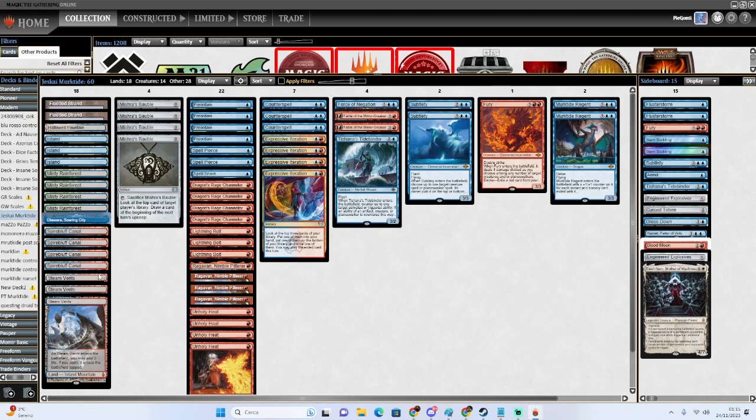The idea behind the deck is that Fable of the Mirror Breaker is a very strong card against the meta, especially against Scam, but it also gives us a lot of room for improvement in many matchups. We just played a league that will be on YouTube, and you'll see how Fable is basically one of the cards you really want to draw at any point in the game — it can cycle away bad cards. Someone brought Leyline against us so we could discard the Murktide, someone played Chalice on one so we could discard an on-hit Lightning Bolt. The flipping side of Fable — the Reflection — ends up being good quite often.